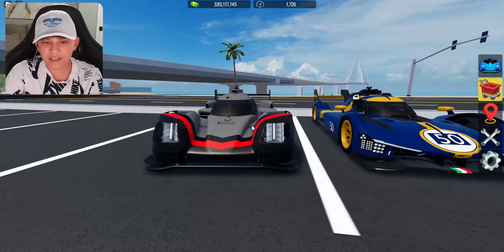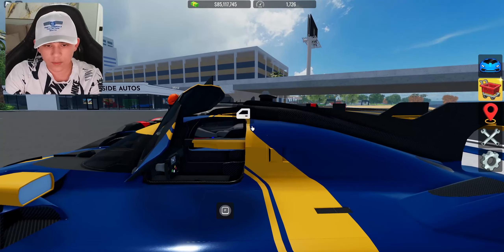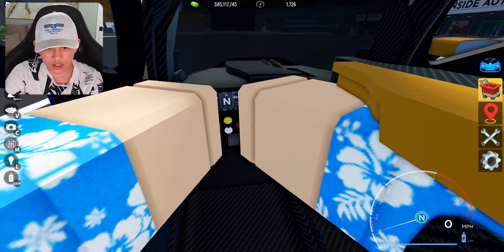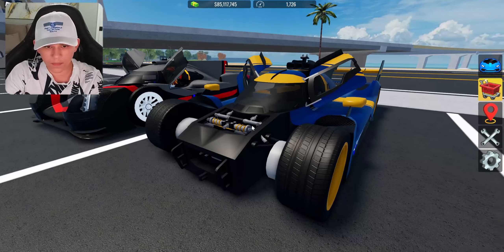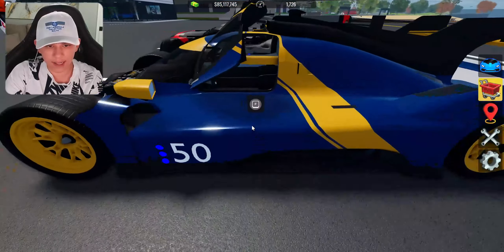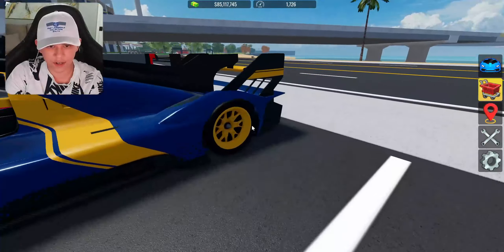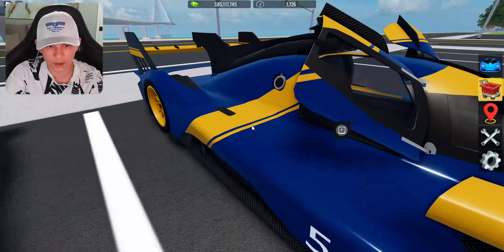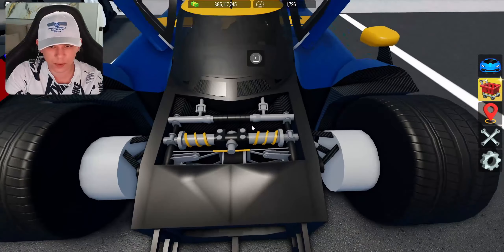First things first, we're going to take a look at the two cars' models. So on this one, we got opening doors, the interior — let me go ahead and head into first person right here. Not much you can see on it, to be honest. But you can take off the front end by clicking V on this car — that's right, I forgot about that. So you can take off the front end, as you can see. This thing's very detailed. You can change three colors on this car: the blue, the gold, and the white — those can all be changed. And we can even change spring color as well.